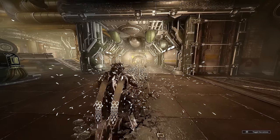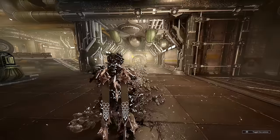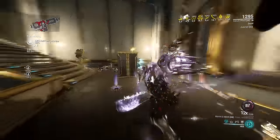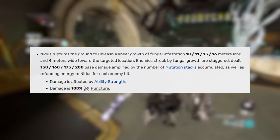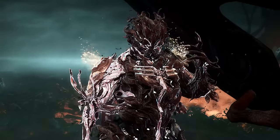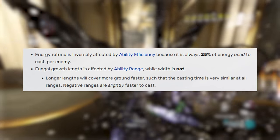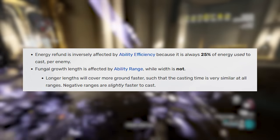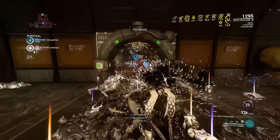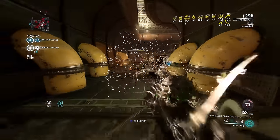Nidus's first ability is Virulence. Nidus ruptures the ground to unleash a linear growth of fungal infestation up to 16 meters long and 4 meters wide toward the targeted location. Enemies struck are staggered and dealt 200 base damage amplified by mutation stacks, and Nidus gets an energy refund for each enemy hit. The damage is boosted by strength and is ironically 100% Puncture. The energy refund is inversely affected by ability efficiency — always 25% of energy used per enemy hit — and the fungal growth length is affected by range, while the width is not.